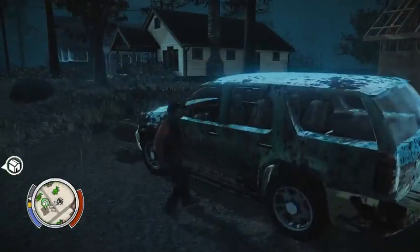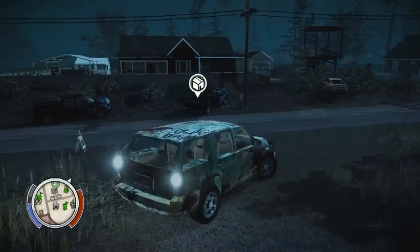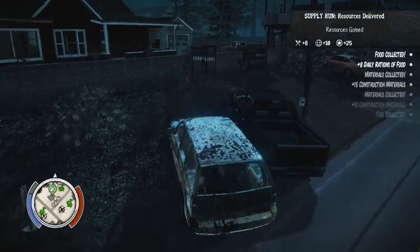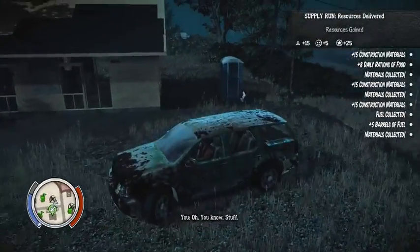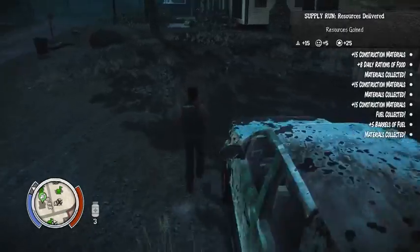Alright, it's really this easy. Once you've got all the stuff inside the vehicle, drive up here to your house, and you should see this symbol right here near one of the parking lots. Now if you just drive up to it, everything has just been delivered. So that is one really quick and easy way to get the supplies.